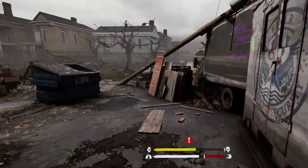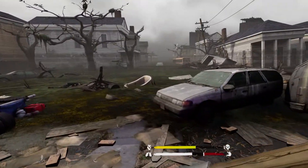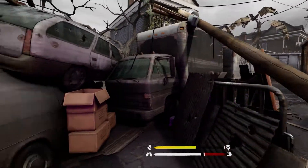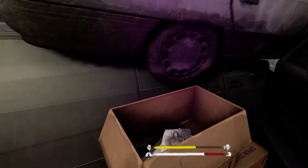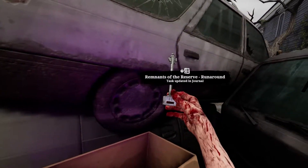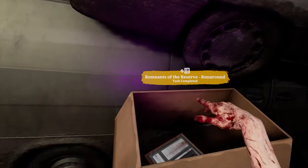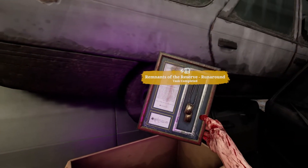All you have to do is come all the way back over here. Now I spent about an hour looking for this before I learned where its location was. It's just here in this box. You've got your key, you have this very pleasant drawing which I believe is meant just for you, and you've got your collectible.